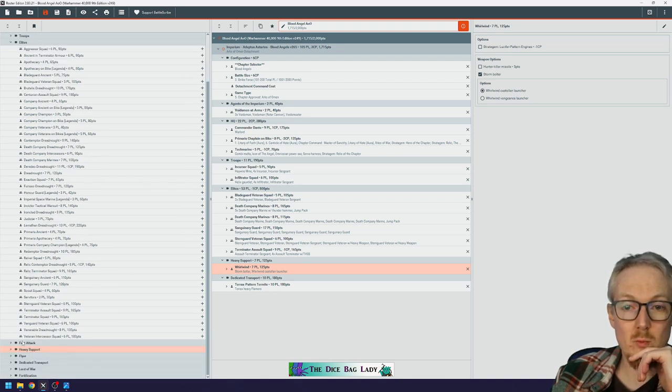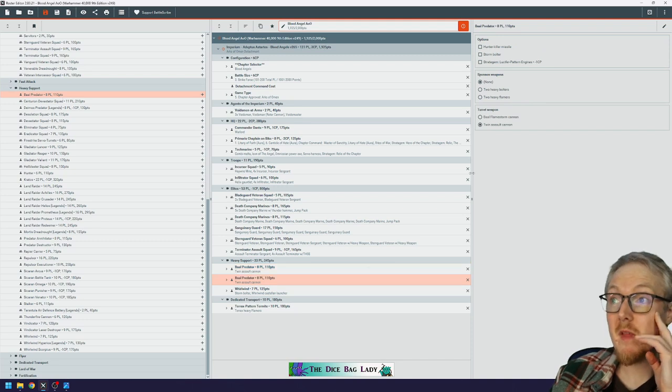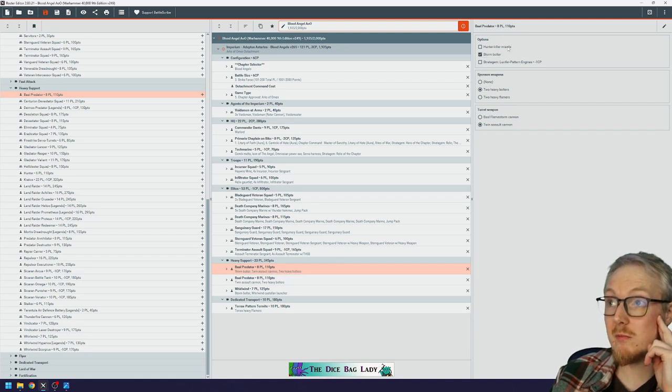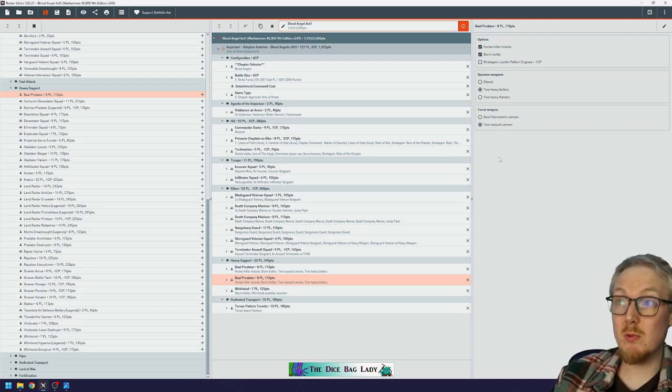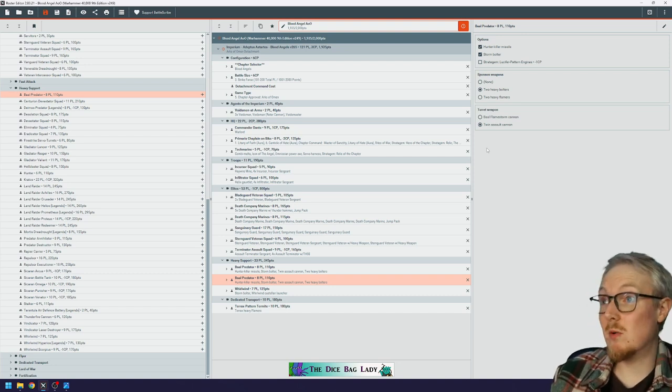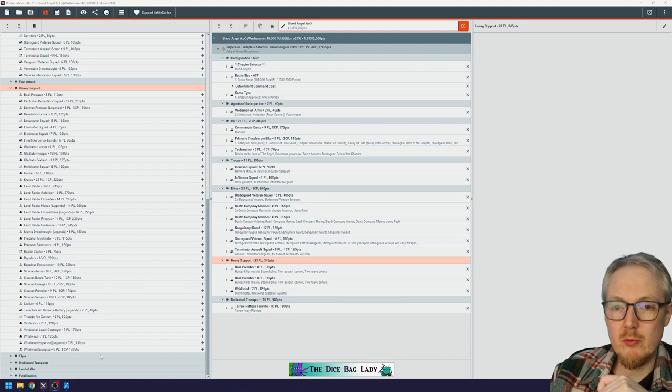Two Baal Predators with Twin Assault Cannons and Heavy Bolters — plus free Storm Bolters and Hunter Killer Missiles — give you 24 shots Strength 6 minus one, plus 12 Heavy Bolter shots at Strength 5 minus one, two damage. That leaves me about 65 points free. There's not a lot you can do with 65 points, but a Land Speeder with Multi-Melta is a go-to unit for many Marine lists at 60 points — that feels about right.